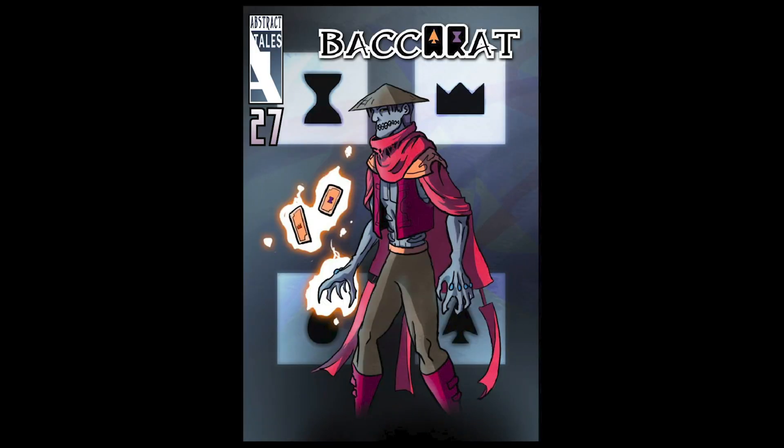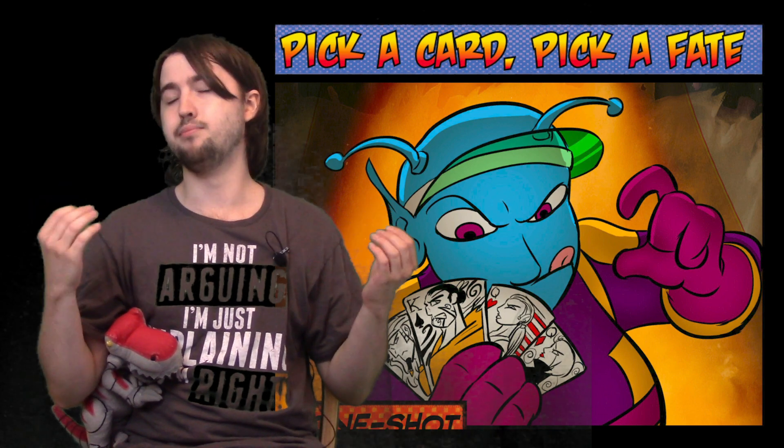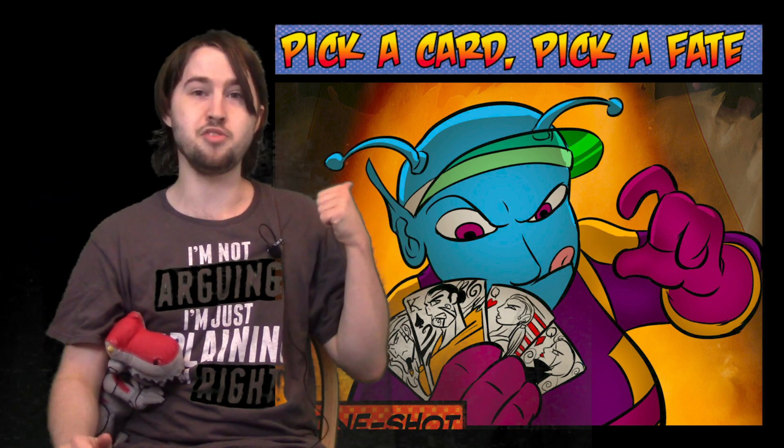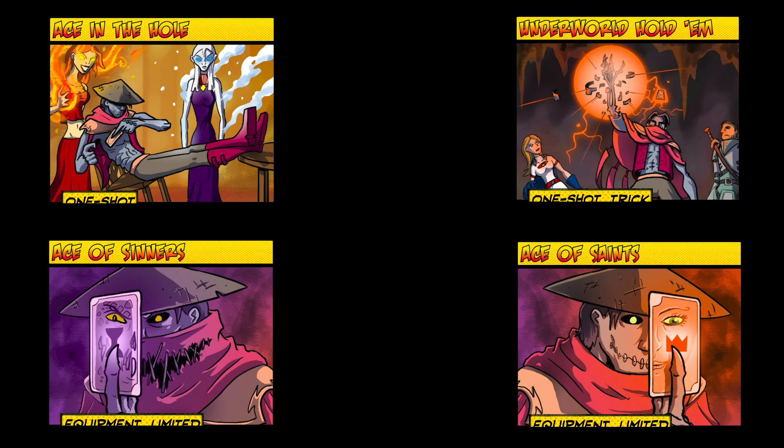We are going alphabetically in the first set for Cauldron, so we are starting with a fun one: Baccarat. This is especially fun for me since now I have more images of physical cards, so I can stop using this one from Wager Master's deck. Baccarat's Distinguished Cards are Ace in the Hole, Ace of Sinners, Ace of Saints, and whichever trick strikes your fancy — so I will go with Underworld Hold'em.